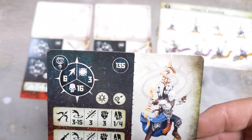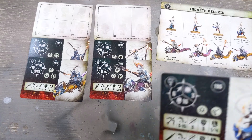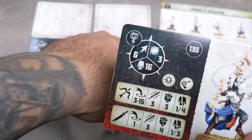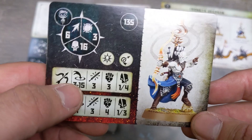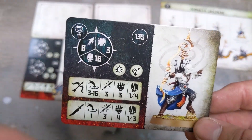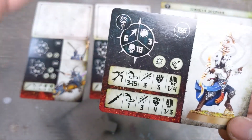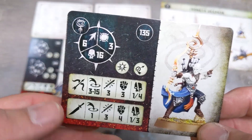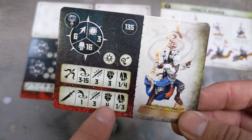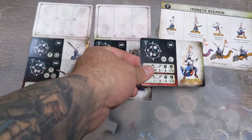The Icon Bearer Reaver is 135 points, obviously a ranged unit. He's another leader. He can do that extra shot ability we read about. Range three to fifteen — a fair distance. Three attacks, strength 3, hit 1, critical 4. He moves 6 inches with only 16 wounds so he's not the strongest — probably meant to sit back — but his melee is still workable.